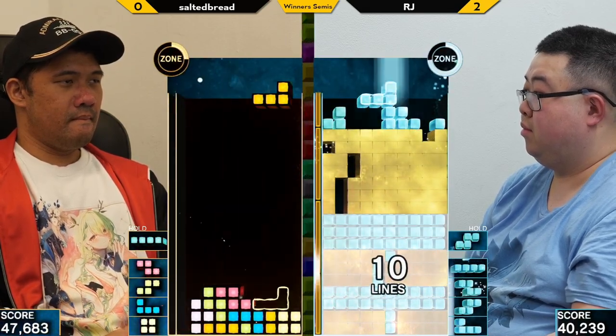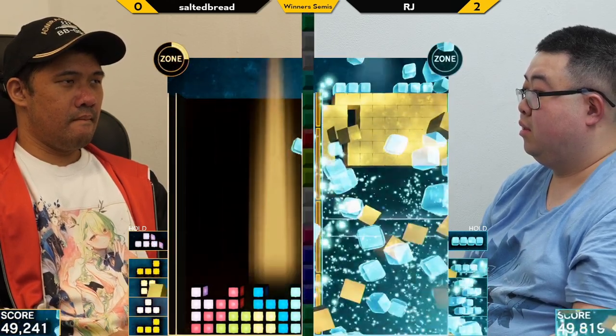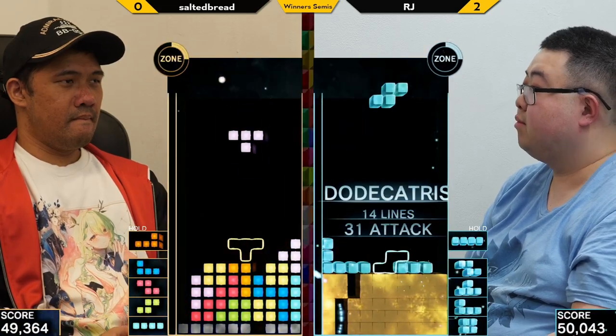From Twitch chat: quarter zone is a 0.67 multiplier, half zone is 1.0, three-quarters is 1.2, and full is 1.5.